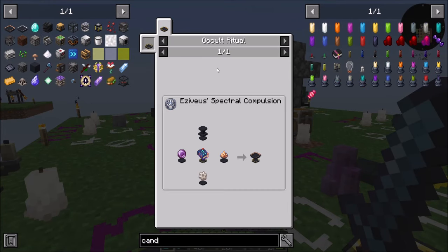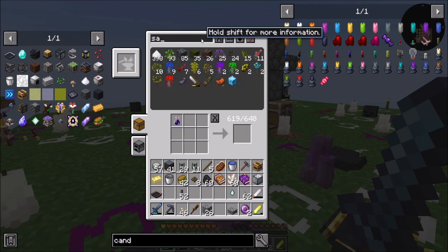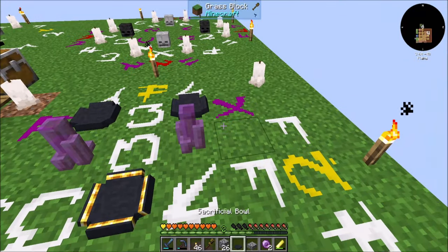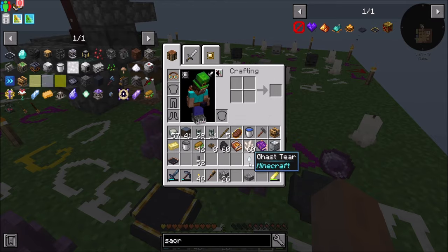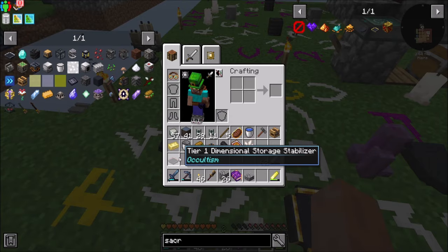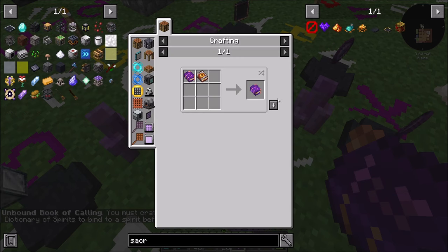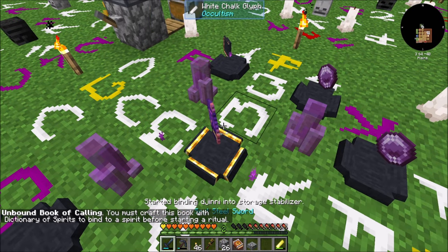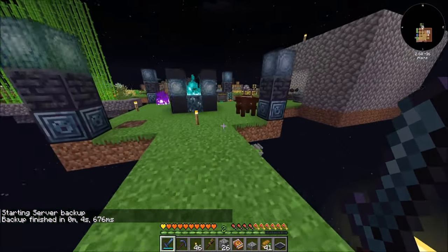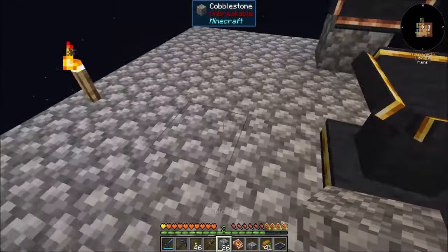So now with this good, we can make the tier 2 one, which is going to need a 5th pedestal. Sacrificial bowl — we're going to need a 5th one. And it's going to be 1, 2, gas tier, block of silver, and the tier 1 dimensional storage, and then you. I have to do this bit first — I always forget that part. We'll come back when that's done.